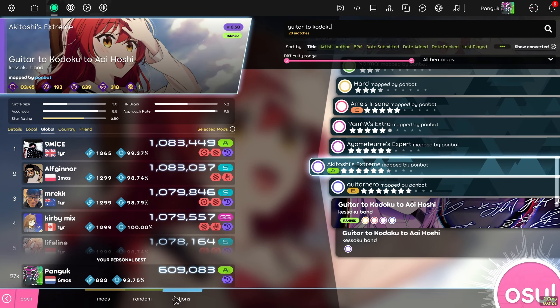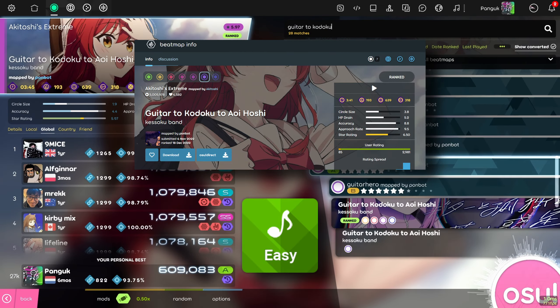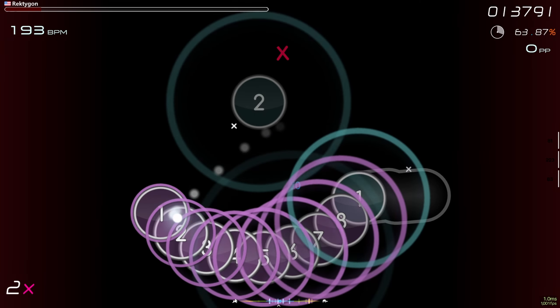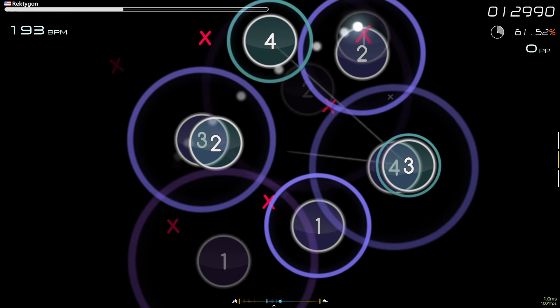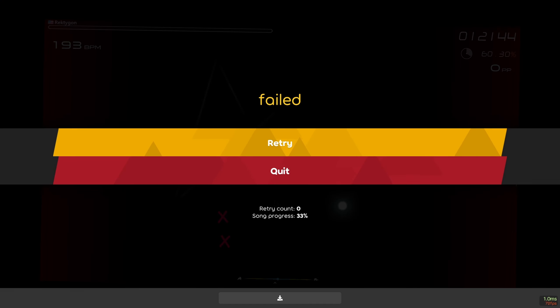This can be best simulated by playing a map you're usually pretty comfortable with, but with the easy mod on. If your skillset doesn't include low AR reading, you'll quickly get overwhelmed by the sheer amount of circles on screen. This is the problem we will eventually have with higher star maps, even if it's not as extreme as putting on easy.